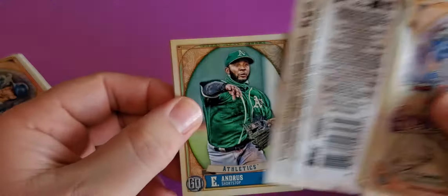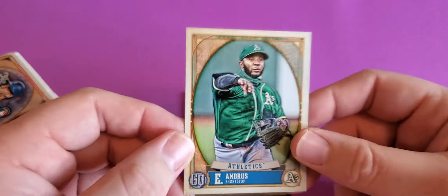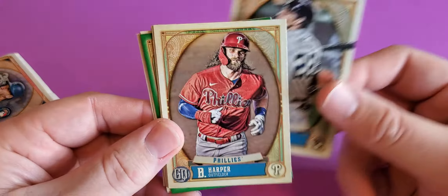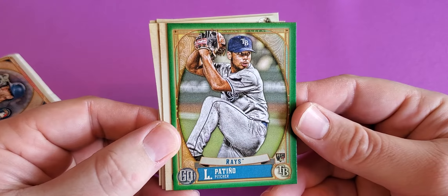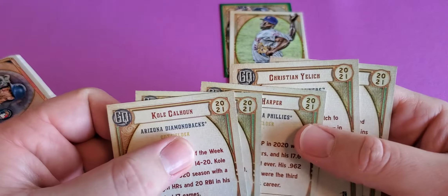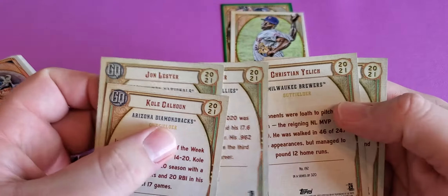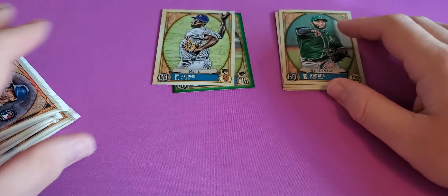Maybe we'll get some of those ex-players. Gypsy Queen kind of always looks the same it seems like. There's short prints I'm sure. So we have Anders, Illich, Bryce Harper, John Lester — no longer a National. We have a rookie of Patino, Luis Patino I guess. We see Calhoun, another rookie of Kilmore or Killam. And back to Anders. They put the number in the middle of the card — what kind of crap is that? That seems like a pain in the butt.